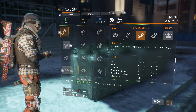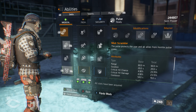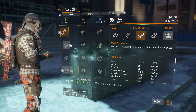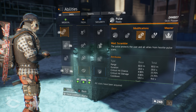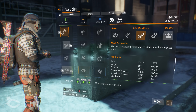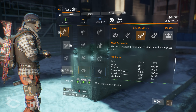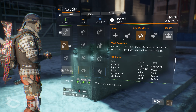My Concealed Pulse hits for 23% crit chance, 23% crit damage, and has a 19-second cooldown. If you want to run Recon Pulse like I normally do, it gives 27% crit chance, 27% crit damage, and a 14-second cooldown. Even with the 19-second cooldown on Concealed Pulse, you don't need a 14-second cooldown to stack Adept — it does work with this build if you time things properly. A lot of people say you need at least a 14-second cooldown to run Adept, but you don't.